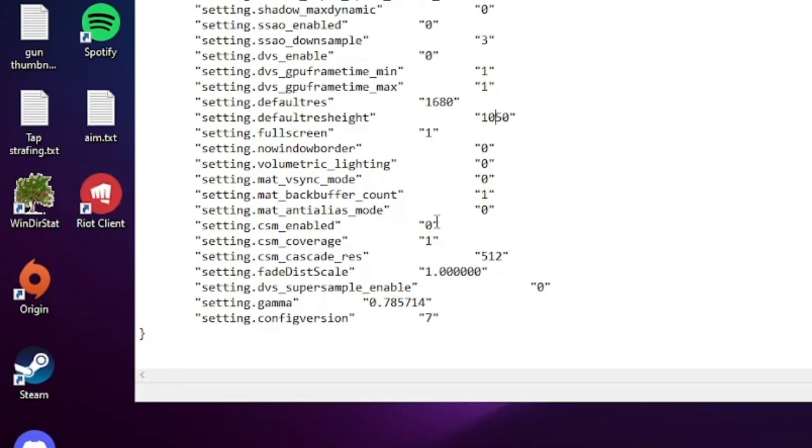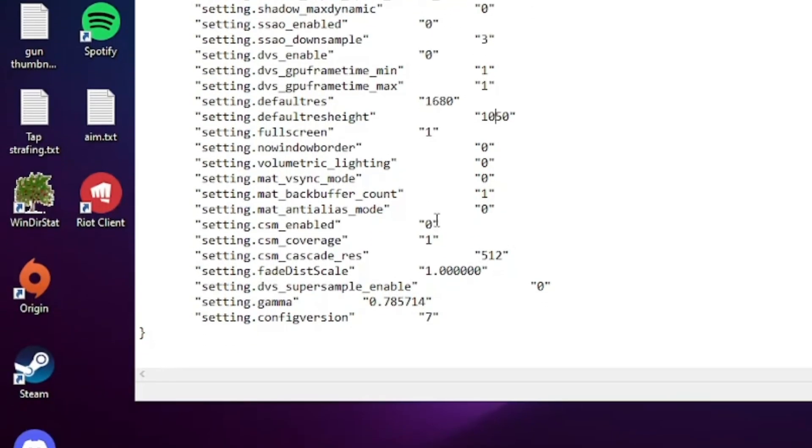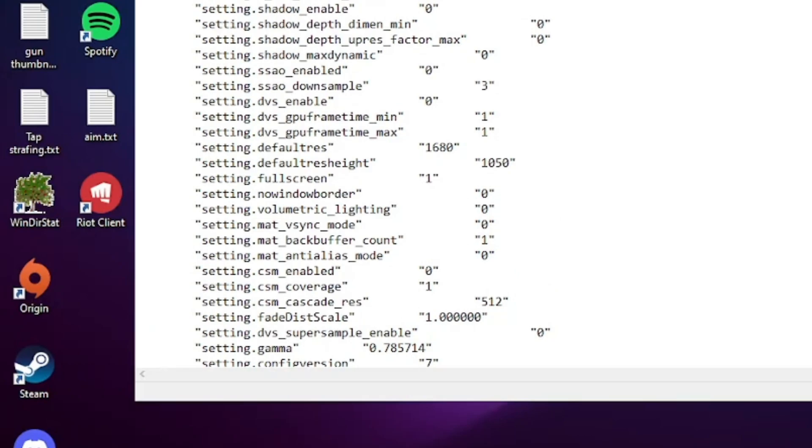The big one in this file is CSM enabled — this controls shadows. By default it's set to 1; set it to 0. This removes most of the shadows from your game, which improves your frame rate and, more importantly, removes dark shadow areas where enemies can hide. This is going to help you spot players massively.